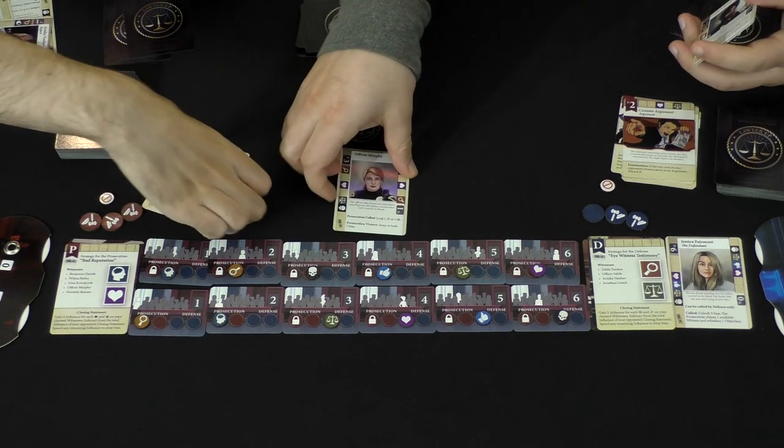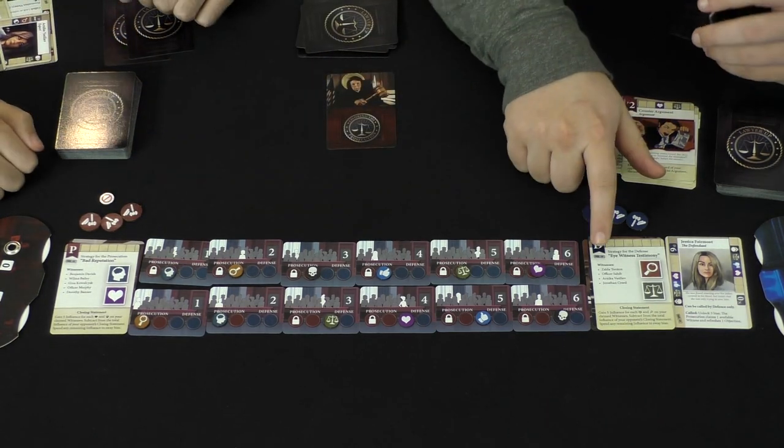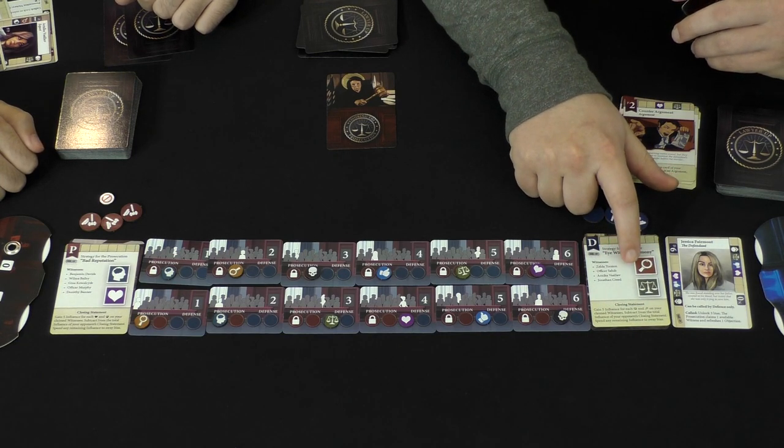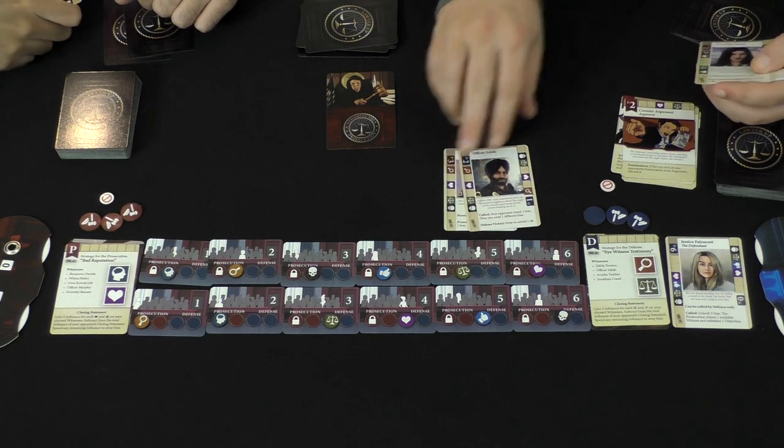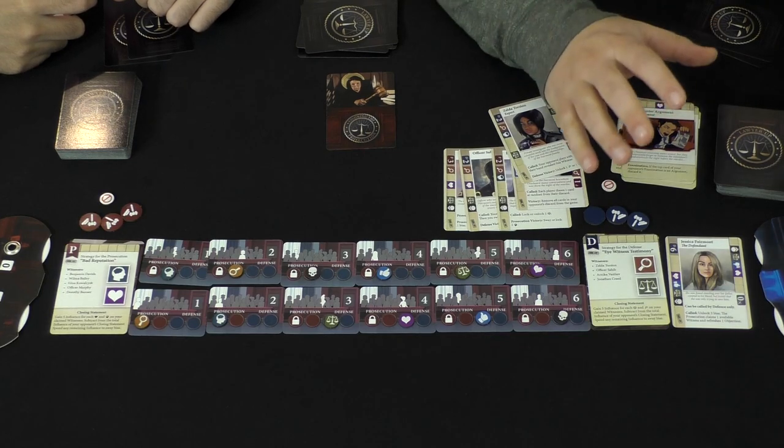Afterwards, you take the cards and put them in your discard pile. Whoever claims the witness puts them in their claimed witness pile — that's important because once you go through all the witnesses, you then have closing arguments. You're going to look at the initial argument — in this case the defense is looking for magnifying glasses and scales — and count those symbols on the witnesses you claimed. Depending on your case and the arguments written down, you gain influence equal to the difference and try to sway more jurors. The defense will also be able to unlock jurors at this time if they're desperate enough.